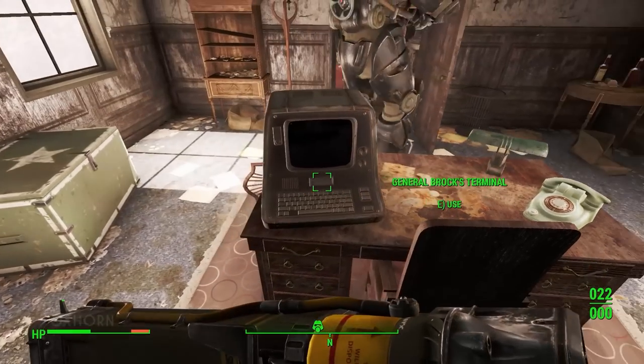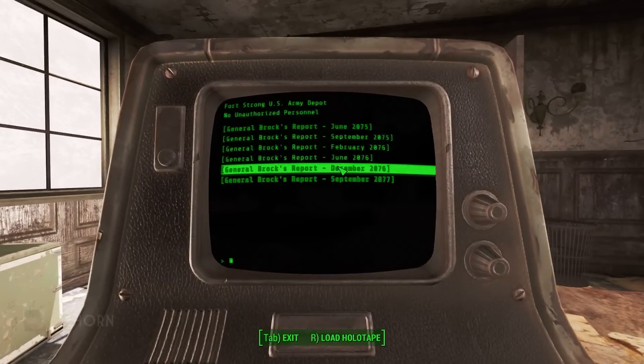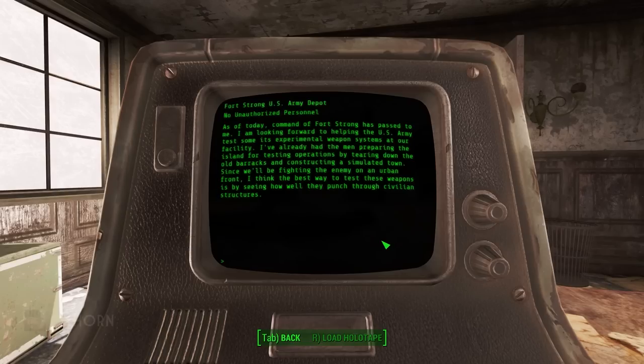Permanently more difficult to detect while sneaking. In the desk is the Fort Strong Key, and on the desk is General Brock's terminal. We find six entries. The first: General Brock's report, June 2075 — Command of Fort Strong has passed to me. I've already had the men preparing the island for testing operations by tearing down the old barracks and constructing a simulated town. Since we'll be fighting the enemy on an urban front, I think the best way to test these weapons is by seeing how well they'll punch through civilian structures. That explains why we didn't find any beds or signs of people living in the town — it was a simulated town used to test their experimental weapon systems.